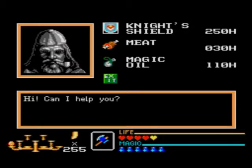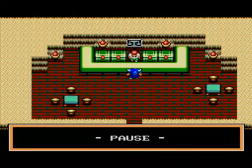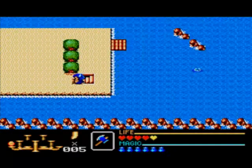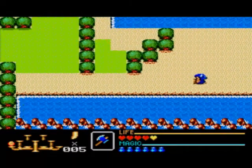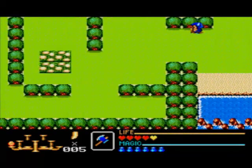Night shield, 250. We have to wait painfully for the number to go to 0. There we go, we now have the night shield. Off to dungeon 2. We still have that golden apple, just in case.